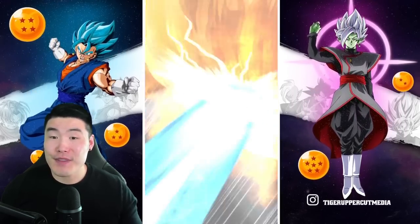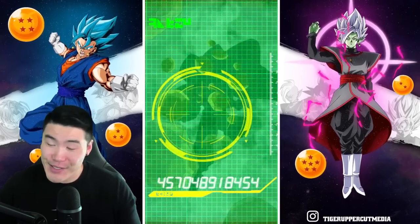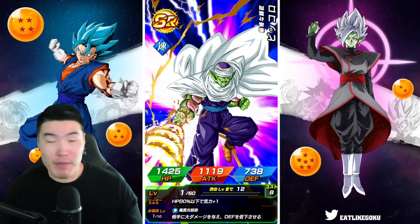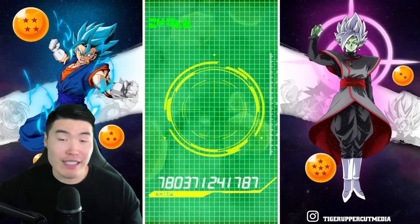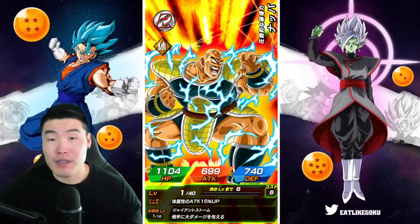Usually the Whis Rewind starts you off with a bit of a tease - they'll give you like a Super Saiyan 1 animation or a base Goku with no screen crack. And then you get that Whis Rewind. So it's like they make you think you're getting some trash and then you get the new unit. Didn't happen here, but I'm just saying.